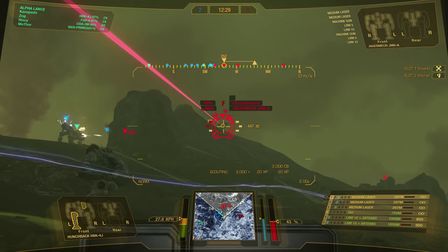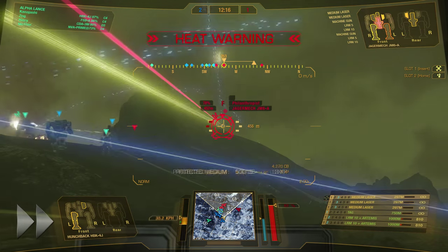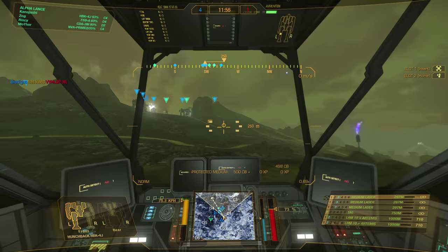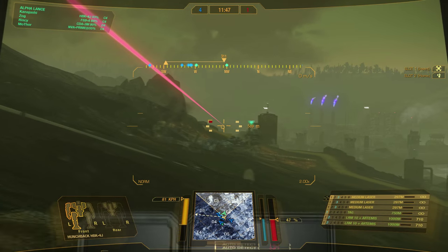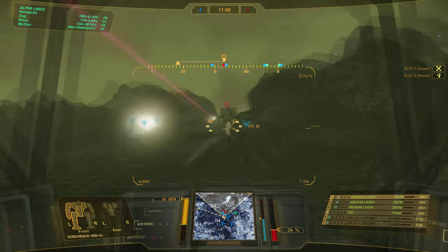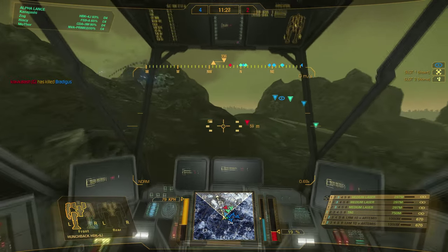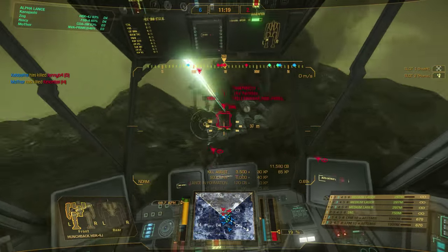The enemy Jäger mech has disconnected in a bad location, and we clean him up quickly. Seeing that my allies are pushing into the caldera, I move to follow, while watching on the right flank to check for any enemies trying to flank. Firing on the victor, my first volley connects, but the second hits terrain, so I stop firing immediately. Noticing that we are not getting consistent locks, I move forward to launch my UAV. However, the enemy is closer than I expected, and I am forced to use my backup weapons on the storm crow.